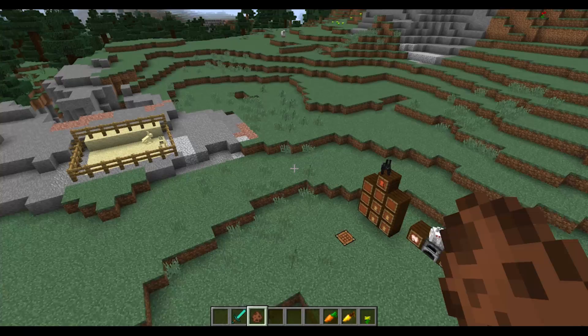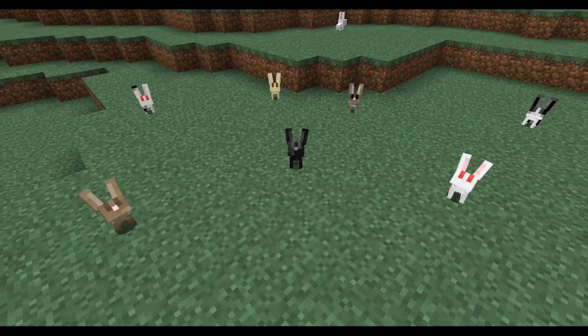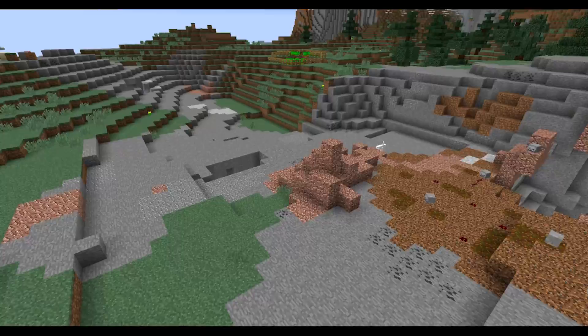I've got some baby bunnies over here — you can see all the different little babies, the normal ones and the Toast one. There's even a baby of the killer rabbit. You can breed the killer rabbit, and you can sort of tame them, but they'll still attack you. You can make babies with the killer rabbits and have them breed, but it's a little risky because they'll attack you in survival mode and still go after you even in creative right now.